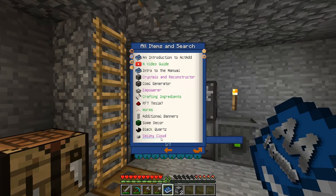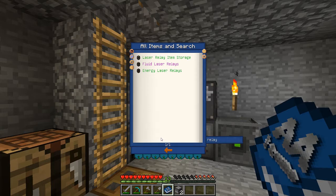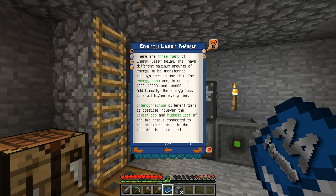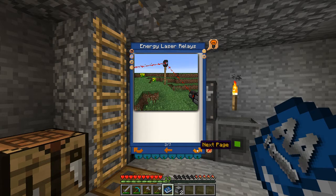We can do this with Energy Laser Relays. These are a form of wireless power transfer, which is pretty cool, and they can be connected together with a laser wrench, generating a network. When placing one next to the relay, it can receive power from any other relay in the network. The system always works in both directions simultaneously. They can be at most 15 blocks apart. During an energy transfer, they have a light energy loss, but nothing to worry about. And there's three tiers, and you can connect the different ones, but they have power caps and stuff.